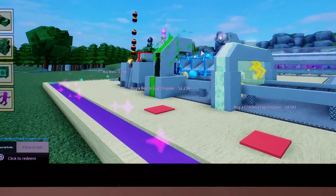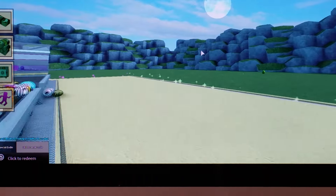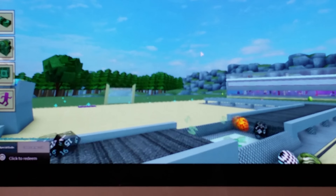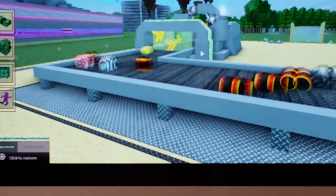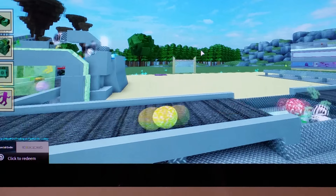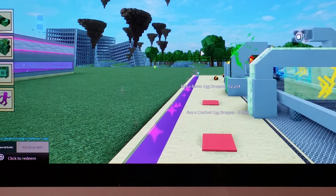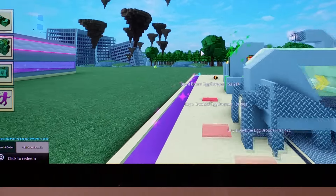I want to buy another one — it's $2,214. Or a cracked egg dropper for $4,181. Look at this, this is egg madness. When I got back all the eggs were clogged up into like a giant pile of like 50 eggs or something. I'm getting cash pretty fast now. I can almost buy a cracked egg dropper.